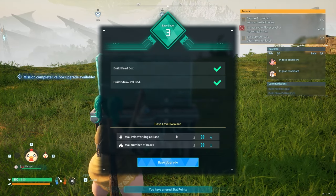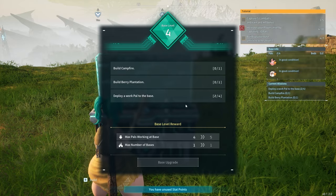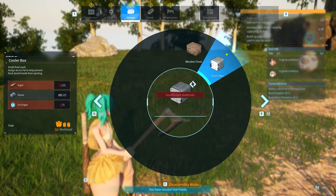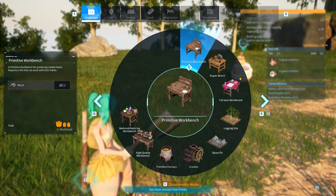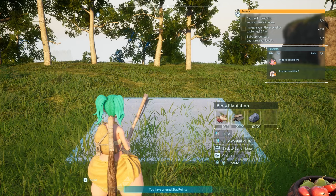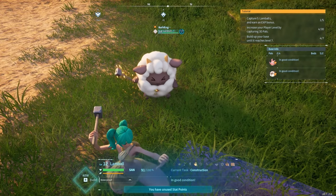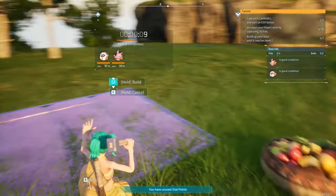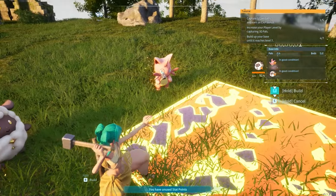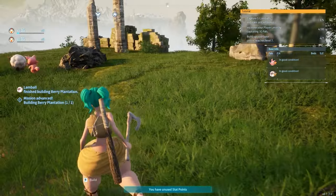They already got six berries in there — they'll eat those when they're hungry. What else do we need? We just need to build a campfire, a berry plantation, and deploy a work pal at your base — two out of four. I need to go out and get more pals. Where's the plantation? Berry plantation — I'm going to put that over here by the berries. They should come over and help. Now this is basically planting a seed and then watering the seeds and then they grow. There are specific pals that do that.